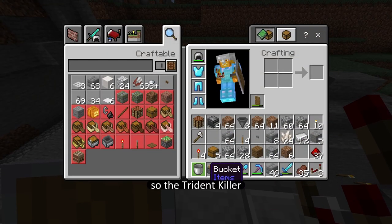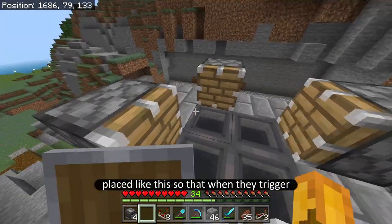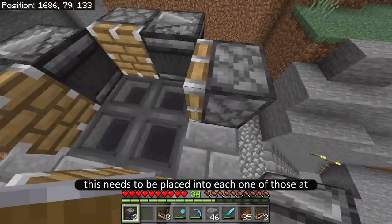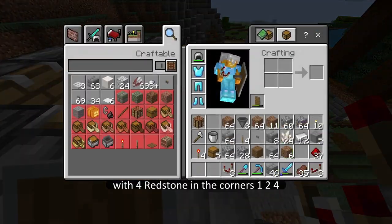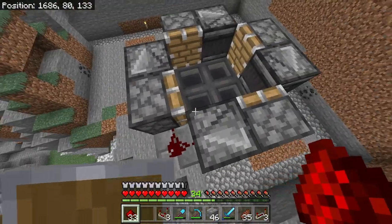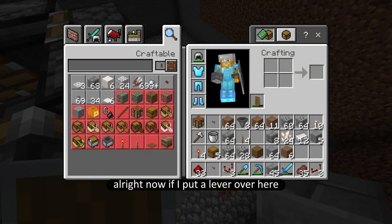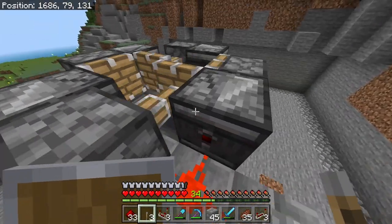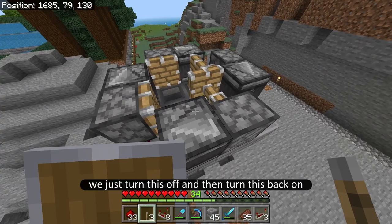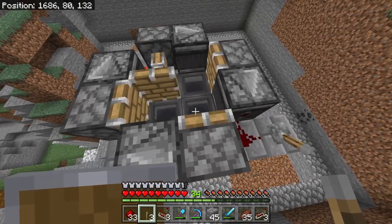The trident killer takes four pistons. The pistons are placed so that when they trigger they circle the trident around. The observer is placed into each one with four redstone in the corners. Now if I put a lever over here and flick it — okay, this kind of works. Let me just turn this off and then turn it back on.